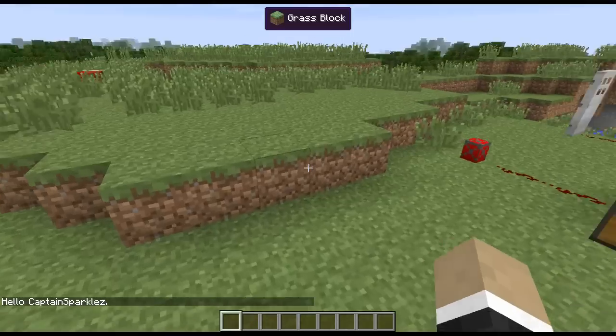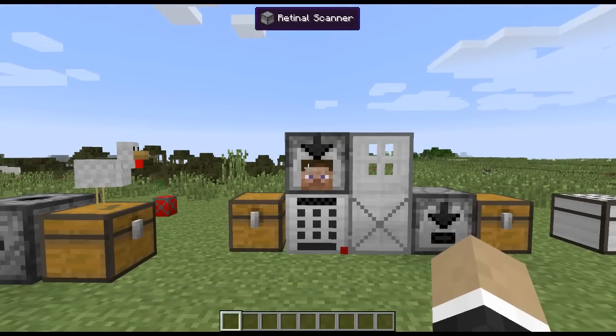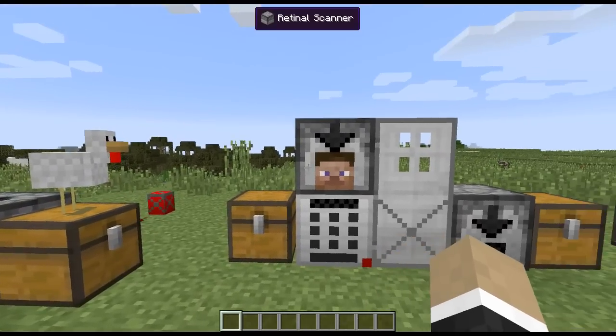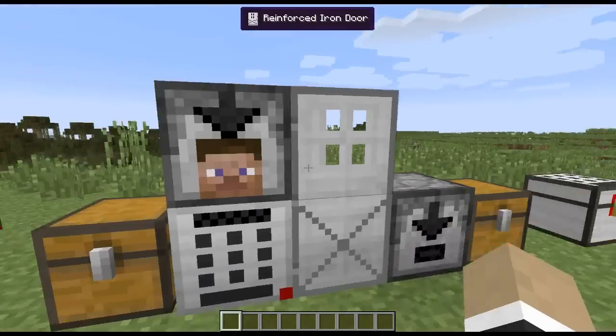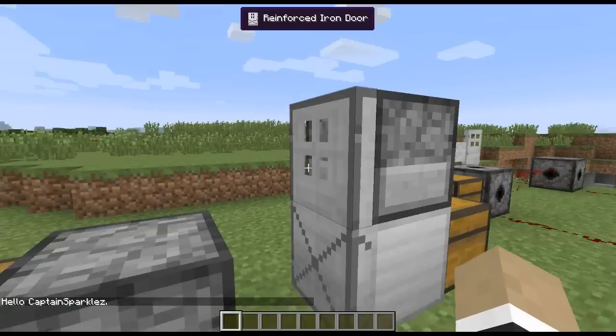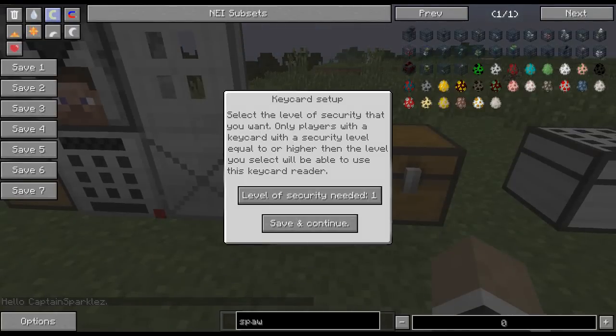It says 'Hello Captain Spockles' — it even greets me. It's basically an unbreakable lock mechanism that can't be bypassed because it knows my retina. And there we go, it lets me through.